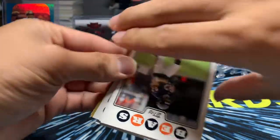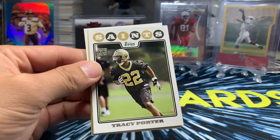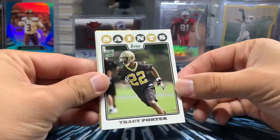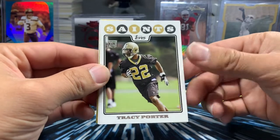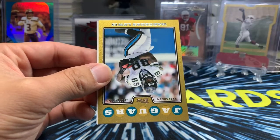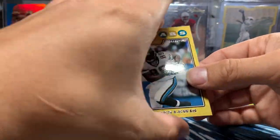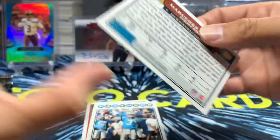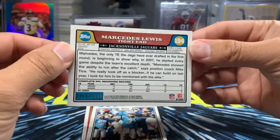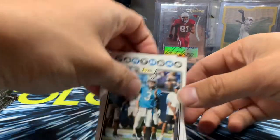Julian Peterson. Greg Olsen. John Lynch again — just without the gold foil. Tracy Porter, who picked off Peyton Manning in that Super Bowl win. Martellus Bennett. And then the gold parallel — Marcedes Lewis. We'll take that. This is actually a 2008 card. He's having a better season than he's had in a couple years past.